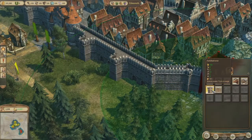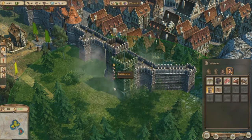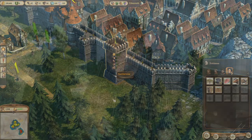In Anno 1404, I've built up my huge metropolis and I really want to avoid that anybody is going to destroy it with their military units. So I can build my city wall and I can build my towers to defend my city, because they are very powerful and they can protect me — and the enemy armies just have to cope with them before they can attack my houses.